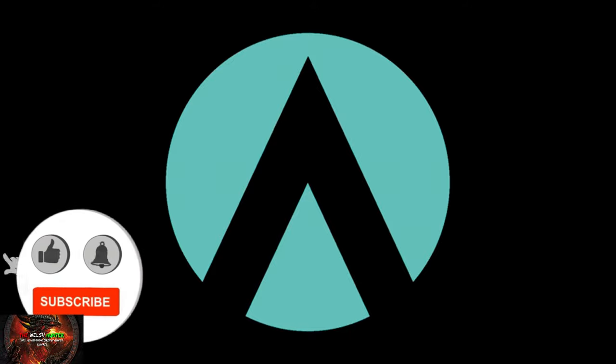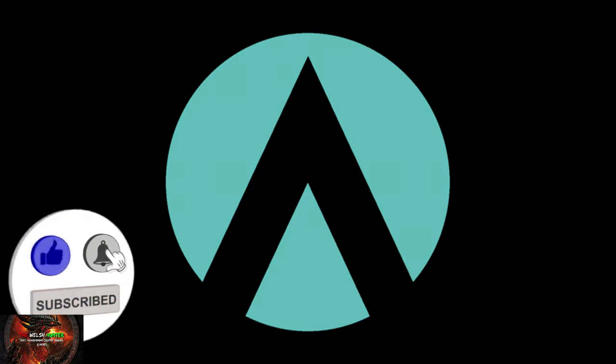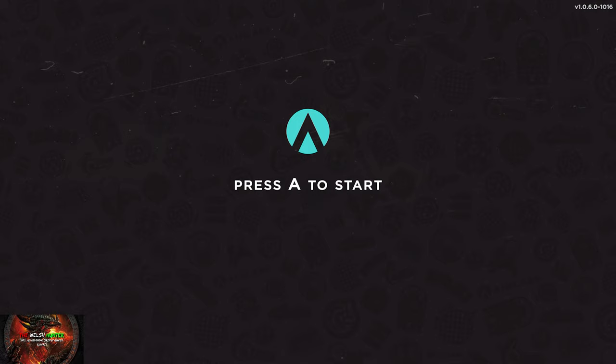Hello there guys and gals! The Welsh Hunter here back with yet another 100% achievement guide, and this time we're getting it all in AIM Labs. This was developed and published by State Space Labs and is usually available for free. AIM Labs is basically a training platform designed by gamers to help sharpen up your core first-person shooter aiming skills.